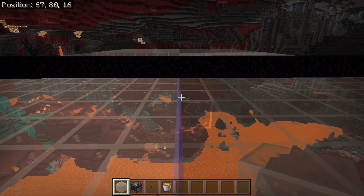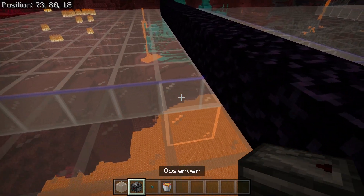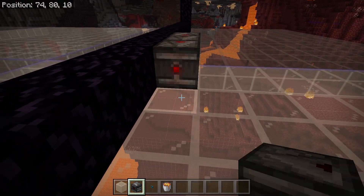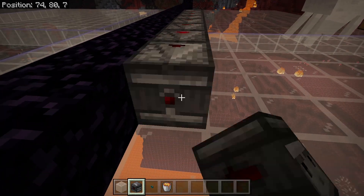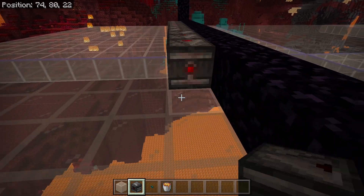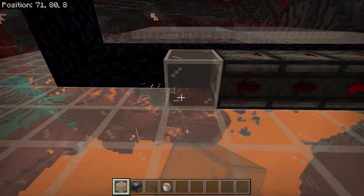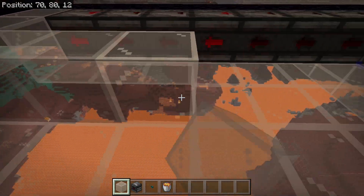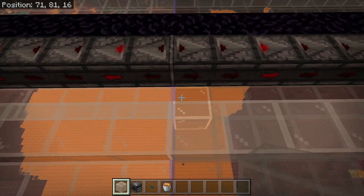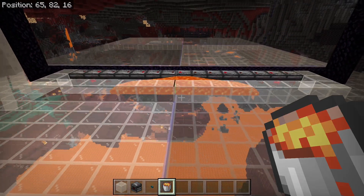Next we're going to come down to the bottom. On the west side of our blocks we are going to place 15 observers, and we're going to surround them with glass. In the middle we are going to place a lava source.